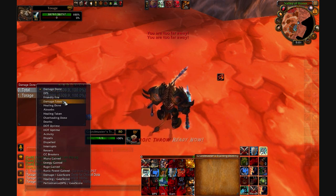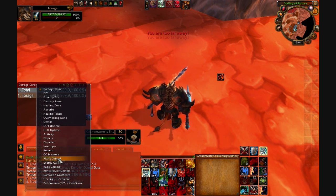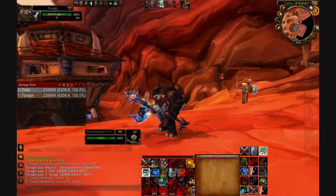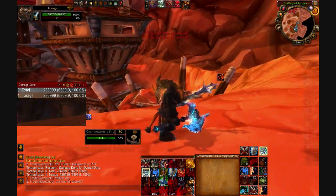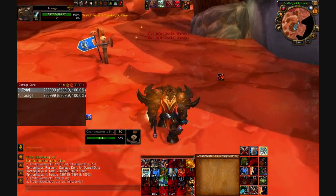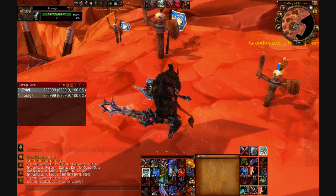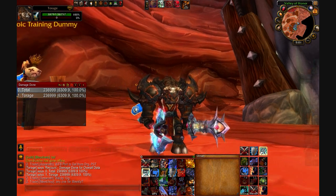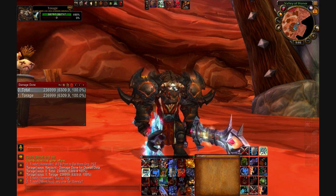You can sort Recount by a bunch of different things: damage done, DPS, friendly fire, damage taken, interrupts, spells, CC breaks, mana gained — just tons of things. It keeps track of absolutely everything in the combat log, which is really useful for data analysis and testing when you're trying to figure out what's better. You can see averages and whether a DoT is underperforming even when it crits hard. And that is all of my significant add-ons — I've got a few smaller ones, but those are the main ones. Subscribe!